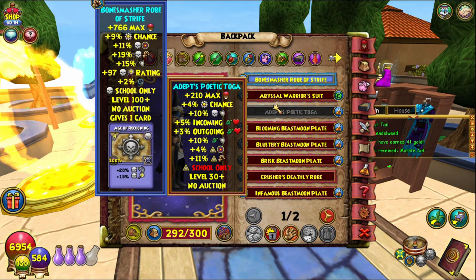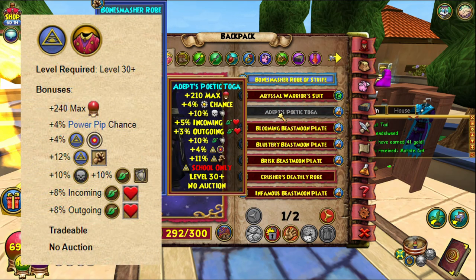It gives 210 Health, 4% Power Pip Chance, 10% Death Resist, 5% Incoming Life Heal (Healing Spell), and 3% Outgoing Healing Spell, 10% Life Resist.